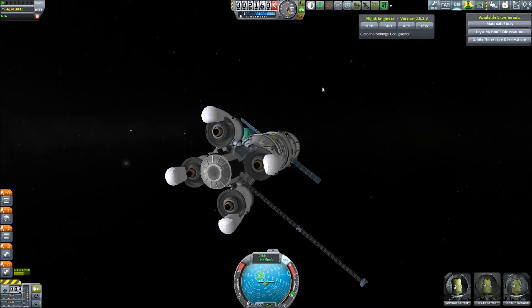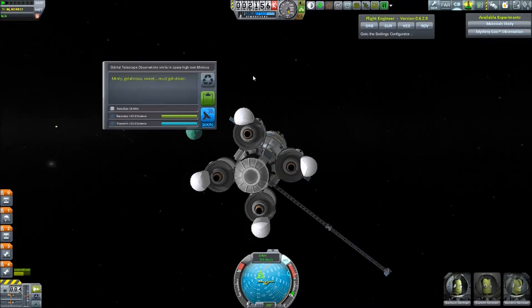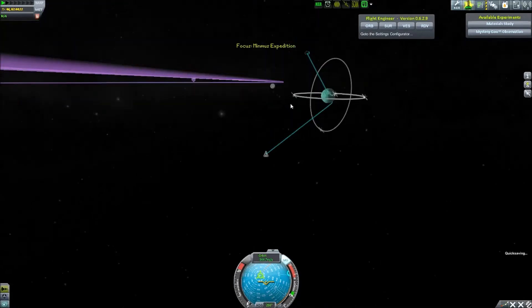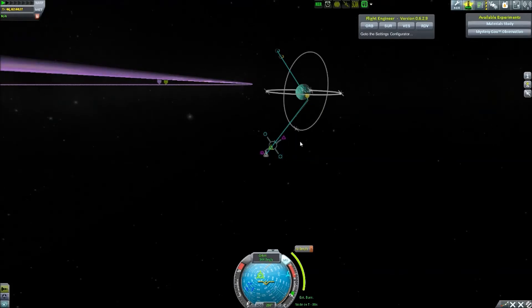Materials study: the samples react to the lack of an atmosphere. We're not going to do the material study and mystery goo here because I want them for the surface — minty gelatinous sweet, must get closer. Now that we have all that scientific data, it is time to adjust our orbit so we don't crash into the planet. Already at 8,000 meters, let's put ourselves at 10,000. It takes us 1.7 meters per second to change our trajectory in 25 seconds.